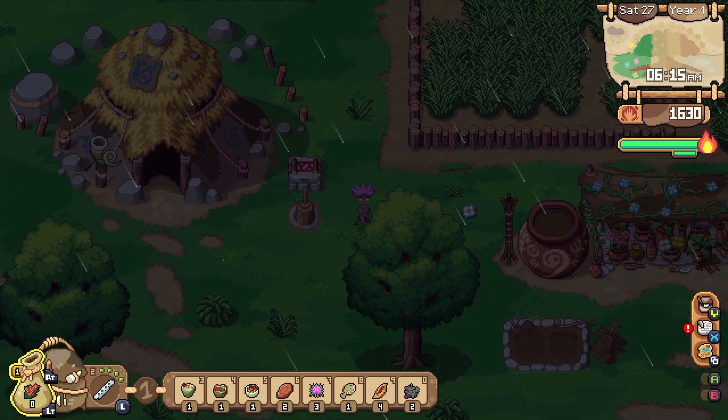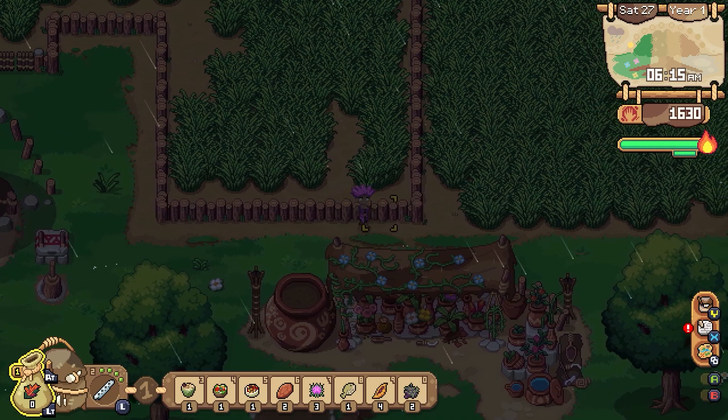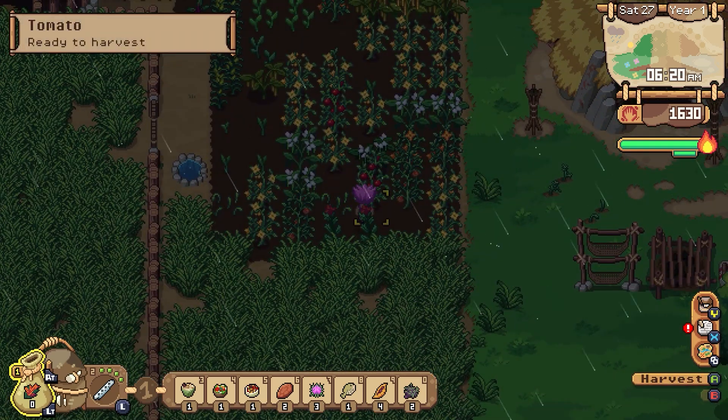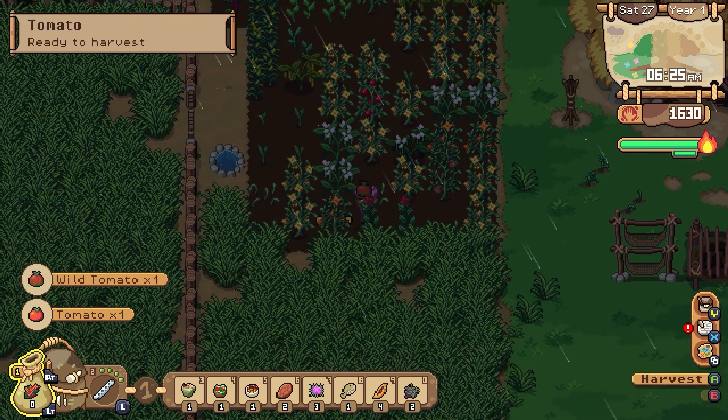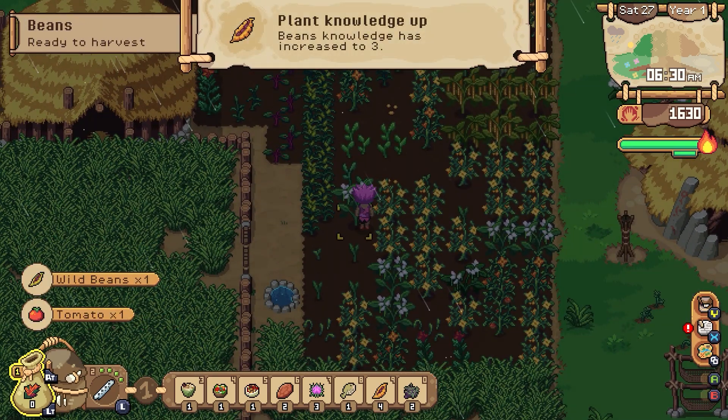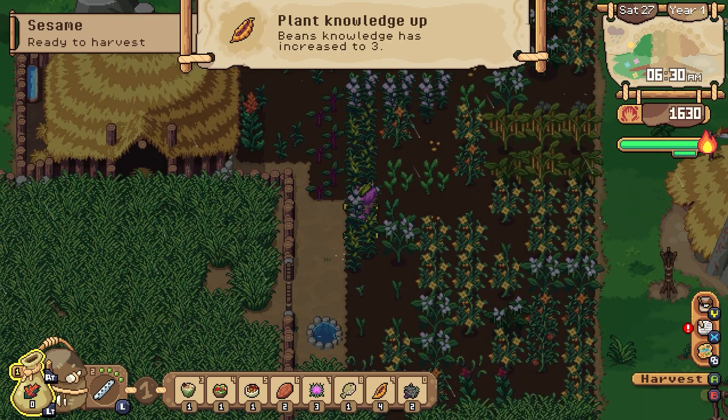Hello friends and fellow Rainy Dave armours here. This is the day we wait for. This is it — this is our time to shine. And I guess gather some stuff. We'll take whatever we can get here, whatever's come up out of the ground. Plant knowledge up — my knowledge is up to three.